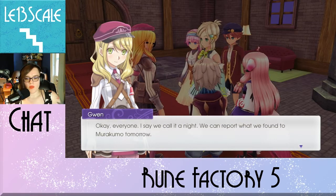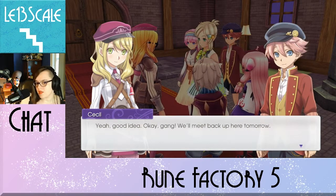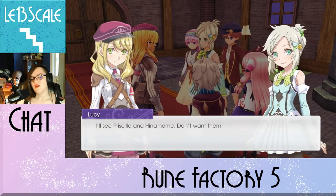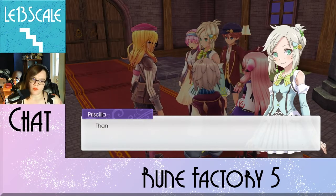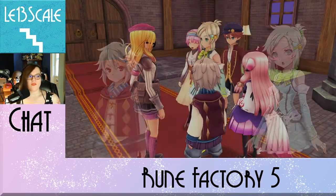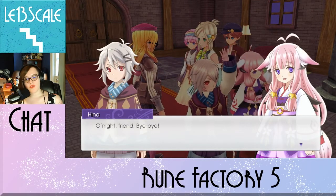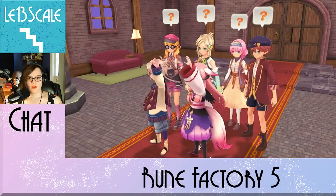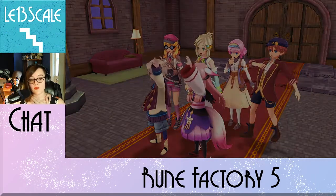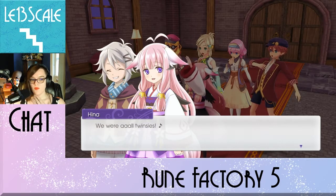Okay everyone, I say we call it a night. We can report that we found Morokumo tomorrow. It's past all of our bedtimes. Good idea. We'll meet up here tomorrow. Roger that. I'll see Priscilla and Hina home — I don't want them getting into more trouble along the way. Thanks, Lucy. Julian, you're sticking with me and stay close. I accidentally gave her Julian's voice for some reason, that's on me. Good night, friend. Bye-bye. See you later. Who? A ghost? Wait, who are you two waving to? Oh, we made a new friend here. The real ghost! We wore those white sheets so we wouldn't scare them — we just wanted to get to know each other better. We were all twinsies.